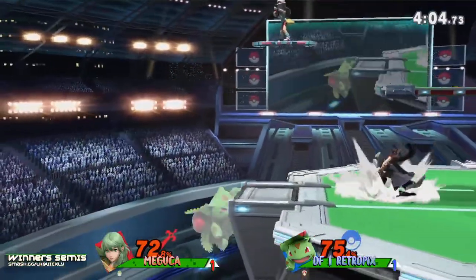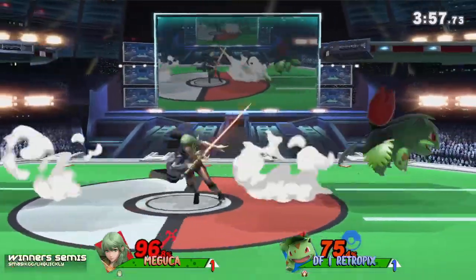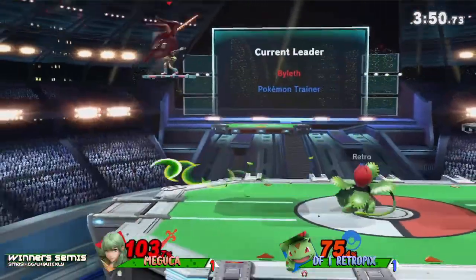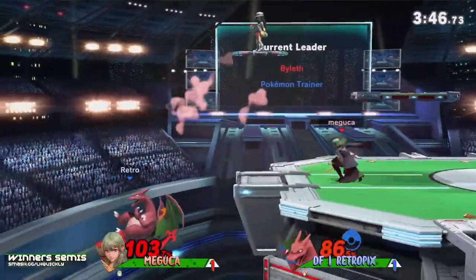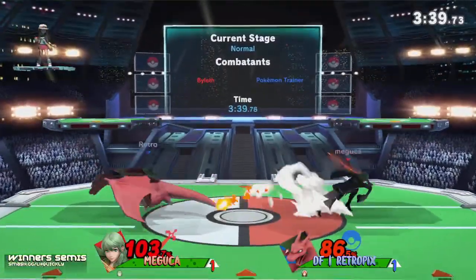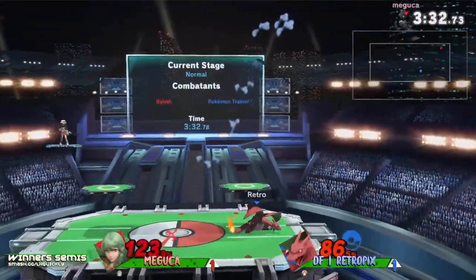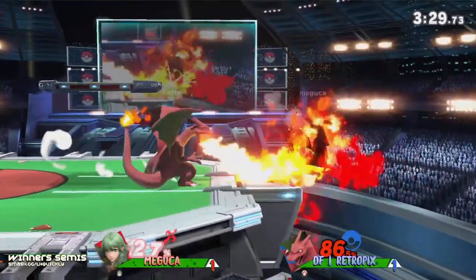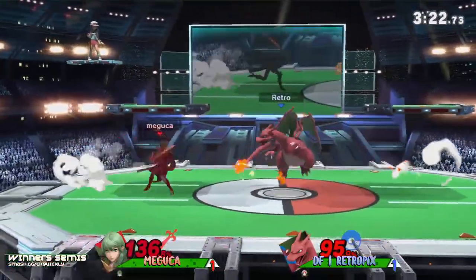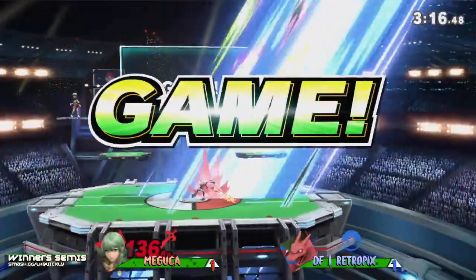The razor leaf getting punished with two Maguka forward airs. Retro getting back onto stage with the drop off and vine whip, just trying to find a way in. These razor leafs can be dangerous since Maguka can punish them with that long fair hitbox. Here comes the Zard — the character that's been paying dividends for Retro. Retro's Zard has been absolute robbery in this set. The ledge trapping has been insane as well. The cross-up — will he die? No, Maguka stays alive at 123 with rage factor now in play.